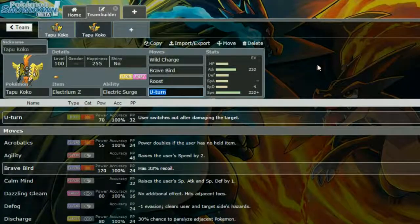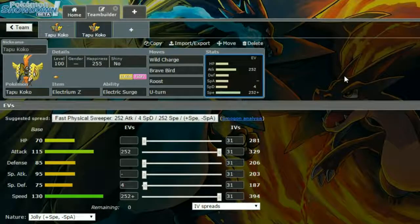Our second set is an Electrium Z set — we've gone physical. If you want to know the special set, look at most of my team builders for TBL Season 3; I've run a special almost every week. We've got Electrium Z with Electric Surge again — Telepathy is unreleased and Electric Surge is just better anyway. The moves are Wild Charge, Brave Bird, Roost, and U-Turn.